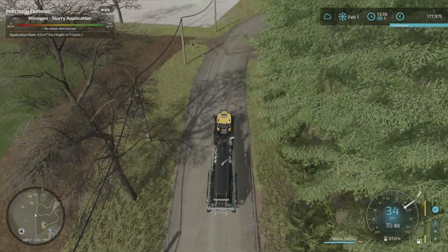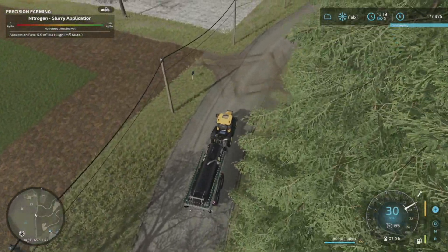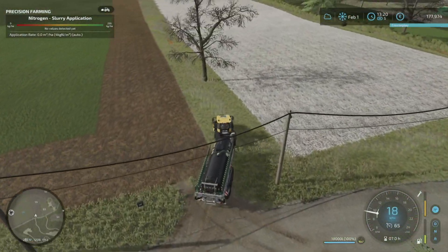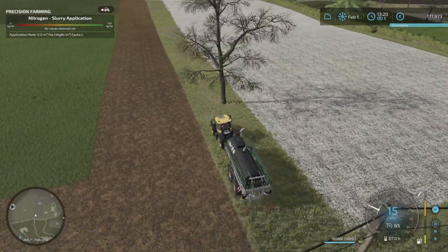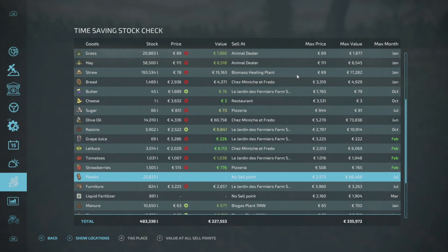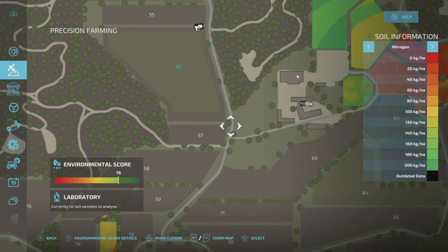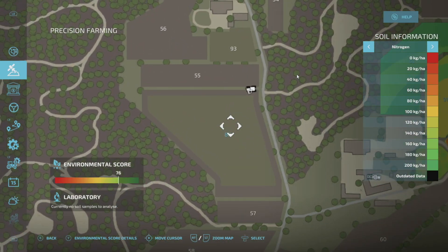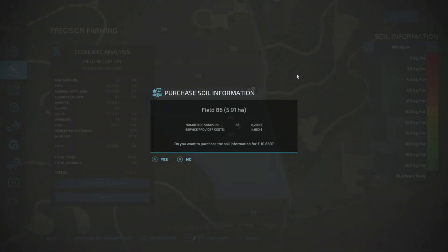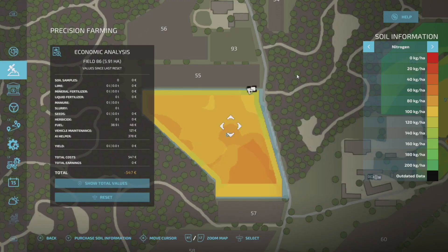I've realised I haven't analysed the field for precision farming, so let's just park up at the side so we don't get in his way. We should use the Azaria scout to save some money, but I think I'll just buy the soil information purchase, which is going to be 10,000. Let's do that just to save time.